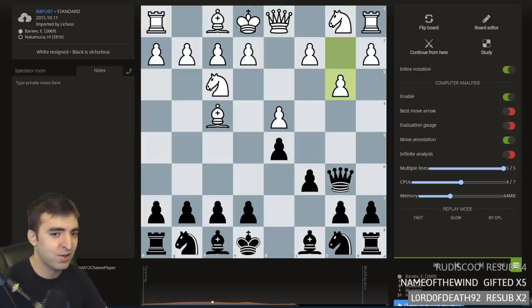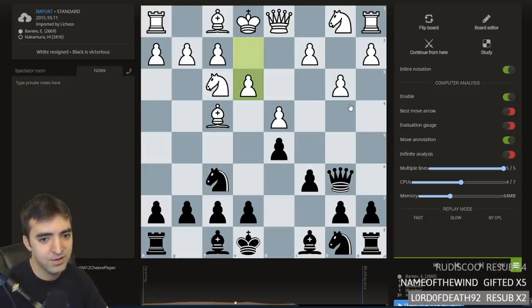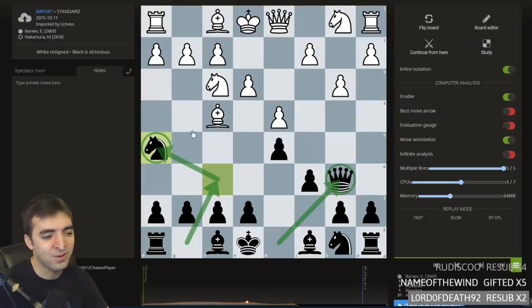I'm curious what Hikaru would have played if Nd2 was on the board. But after b3, development, and then this move — Hikaru is just violating opening principles. He develops the queen first, moves the knight twice to the edge of the board, but he's hitting the bishop and just wants the bishop pair.